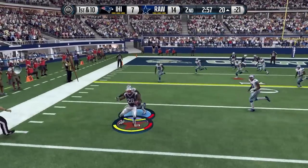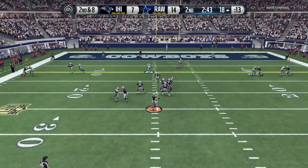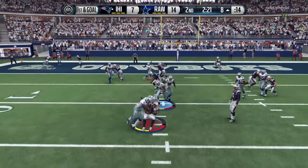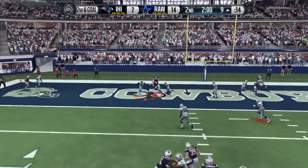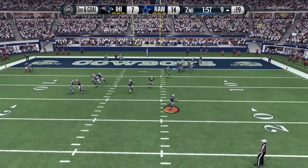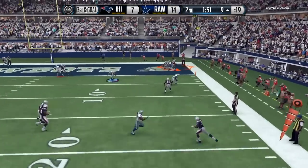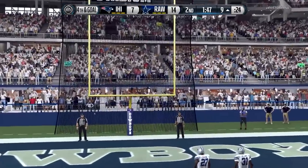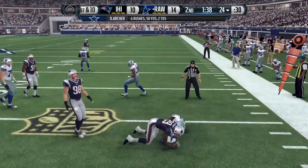My opponent still has a chance to score before the end of the first half — about three minutes left, so we should get the ball back either way. He throws a nice completion to his tight end — first and goal. Big stop there from John Randall, filling up the gap. Second and goal — he goes back to the pass, throwing it directly at my safety, but we don't get the interception. Third and goal — we've got a QB spy on Bridgewater; he throws into double coverage but it isn't intercepted. Fourth down — we hold him to a field goal. Good situation for us.